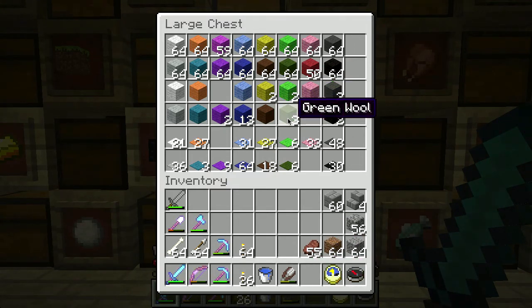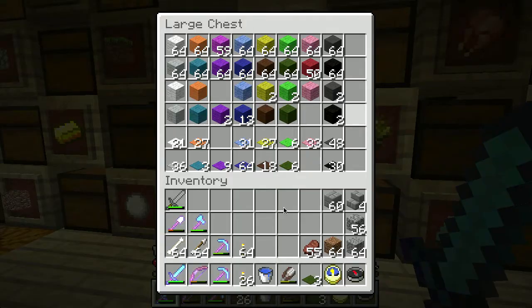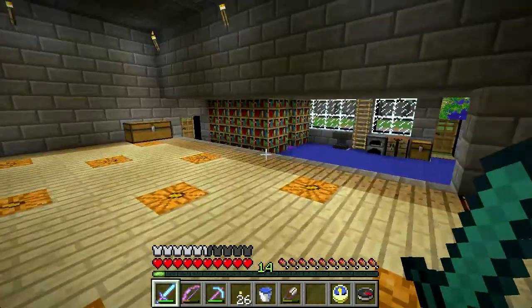I do like this green wool — it's a nice dark hunter green. I'm going to have to use the carpeting somewhere, not quite sure where yet, but it's a nice color.